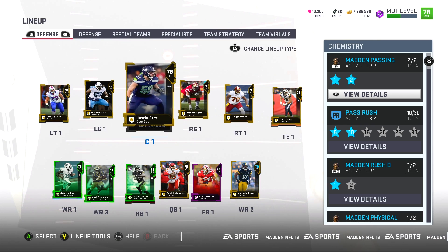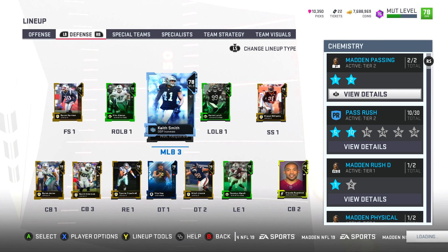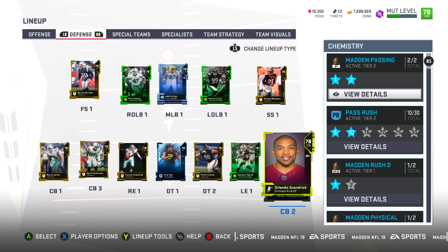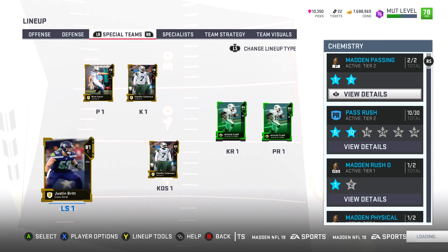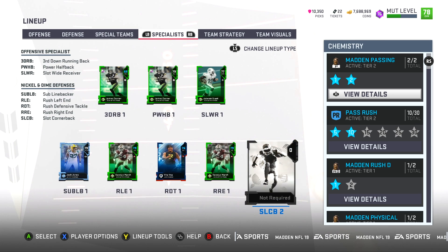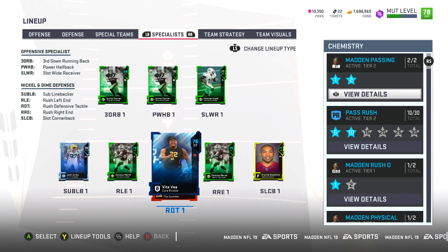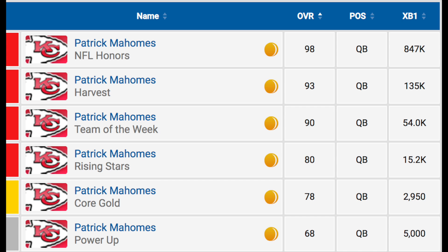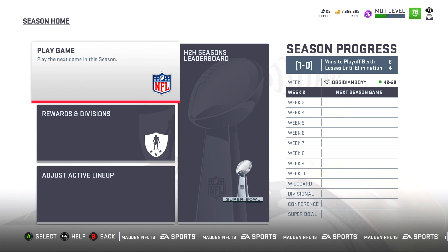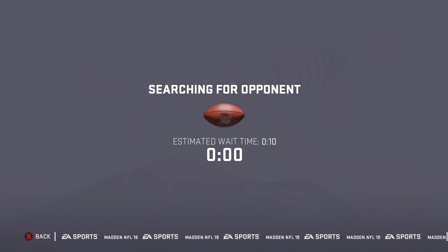Patrick Mahomes started off this year's Ultimate Team campaign with just a 78 overall gold card — he didn't even get a core elite. They hand out core elites like candy in Ultimate Team nowadays and they made Patrick Mahomes a 78 overall. His rise to fame in the NFL came very quickly, and throughout the year he got a lot of new Ultimate Team cards until he finally got a 98 overall NFL Honors card for winning the NFL MVP award very deservingly.